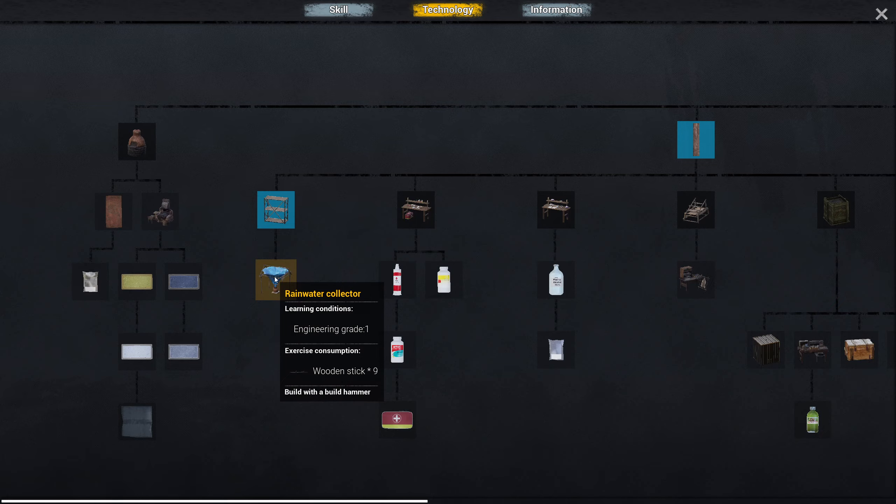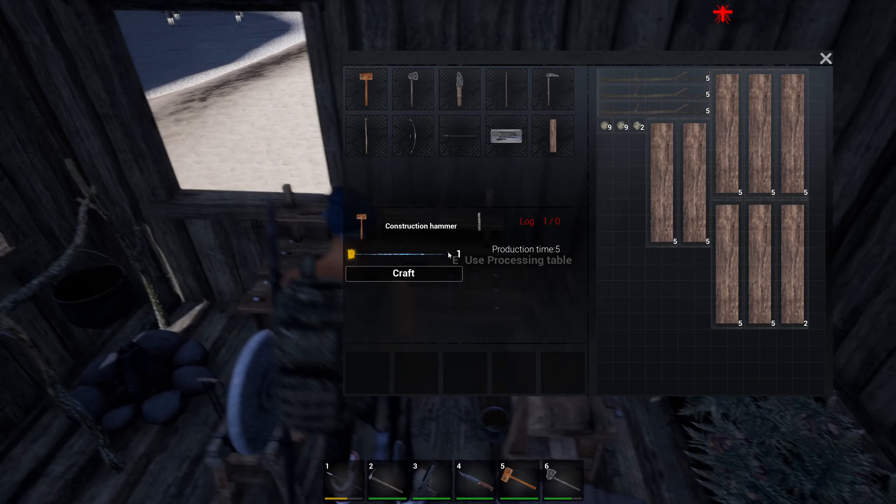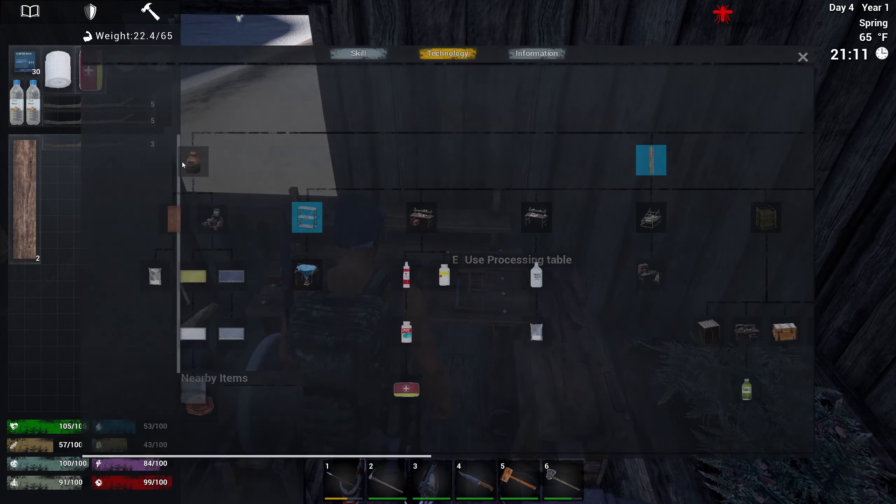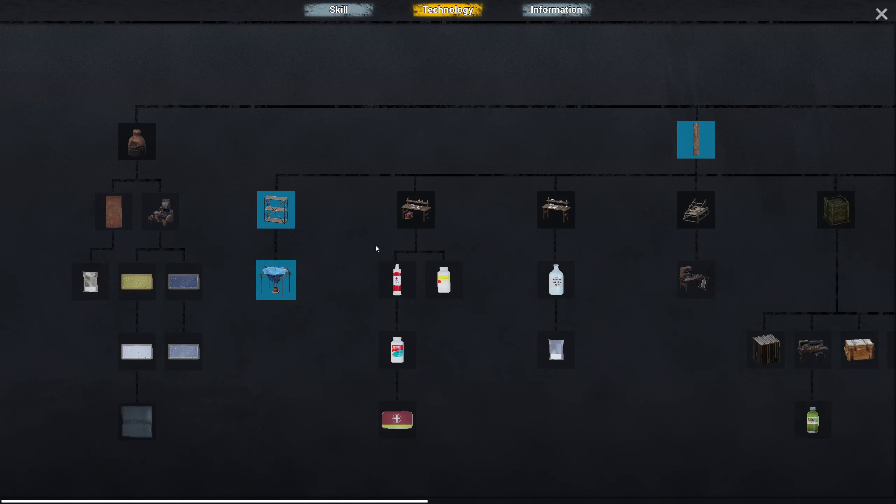I'd also like to opt in for the rainwater collector - we need nine sticks. We have almost just enough. With that, we should be able to also build a rainwater collector, which would be great if we decide to build a base kind of in the middle of the map.